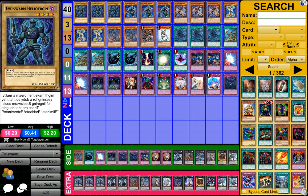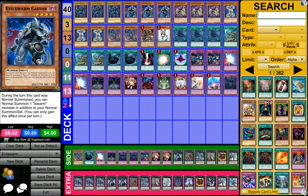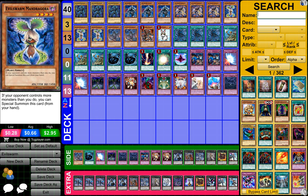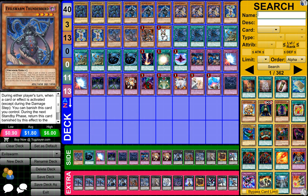So to start off, what you need is three Evilswarm Heliotrope, three Evilswarm Castor, three Evilswarm Kerykeion, three Evilswarm Mandragora, and three Evilswarm Thunderbird.